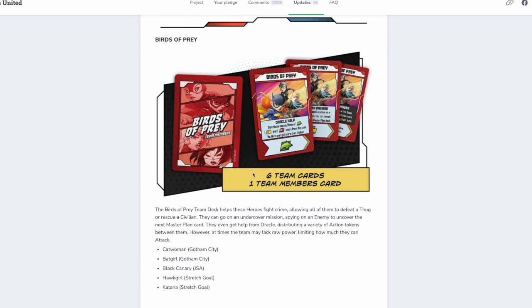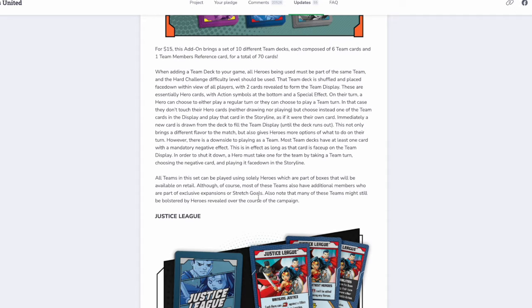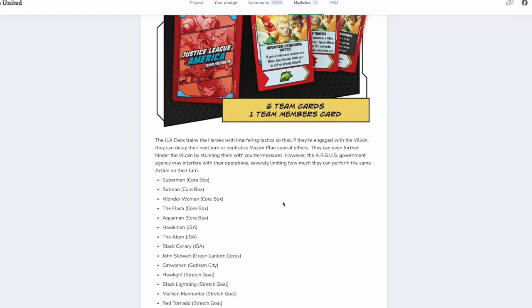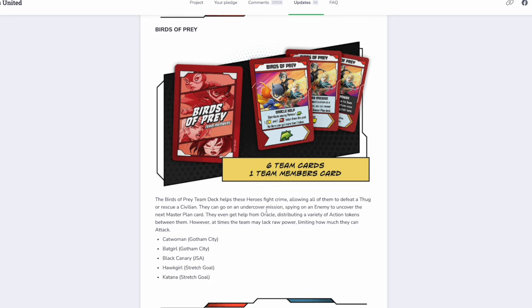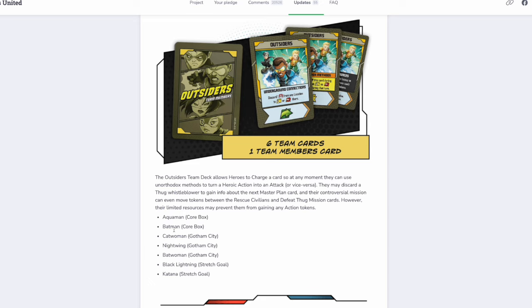Birds of Prey is a great team. The fact that Harley Quinn is not present here — I don't know, is she only a Bird of Prey in the movie and not in the comics? I don't know the comics that well. But they noted that many of these teams might still be bolstered by heroes revealed over the course of the campaign, so it's a fair bet we'll see Harley Quinn added to the Birds of Prey. Outsiders is a team I know nothing about, but that's who's in it. Batman is in every team ever, apparently — for a guy who likes to play solo, he sure makes a lot of friends.